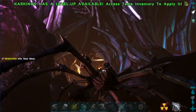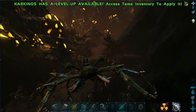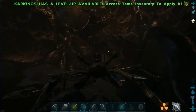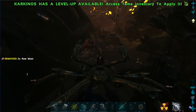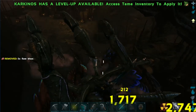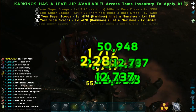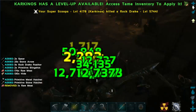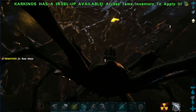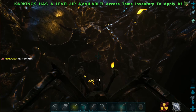I should have a Ravager somewhere here. We're here. There's a nest right there. Let's just quickly — don't get stuck in the air again. Oh my gosh. I'm fine fighting these guys, I just don't want to get stuck.